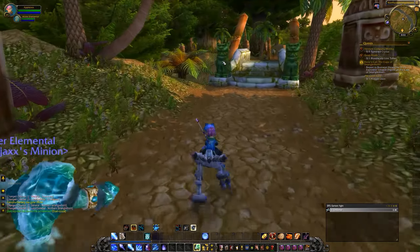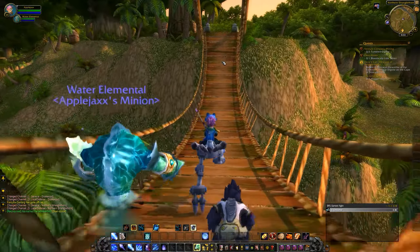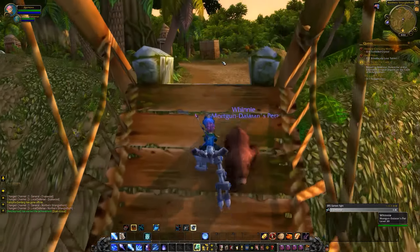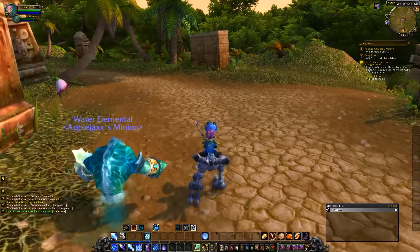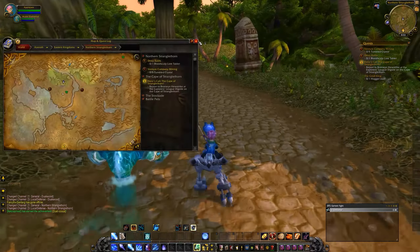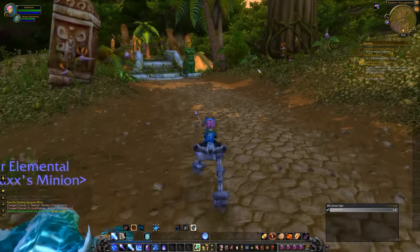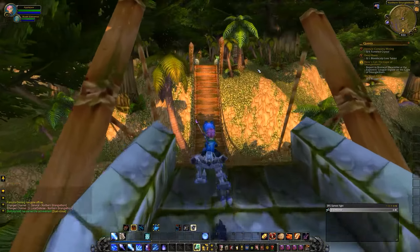We've arrived at the Rebel Camp but we're not going to stick around. We're going to hop on our little ostrich and head all the way down to the Cape. We're also going to grab that flight path right in the middle - that's Fort Livingston, I believe. We'll also grab any mines we come across because I want to continue leveling up our mining skills.